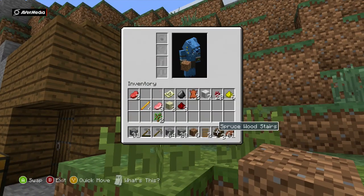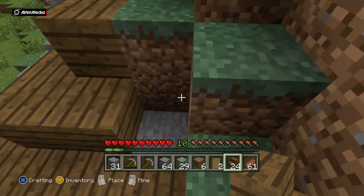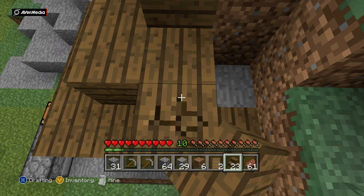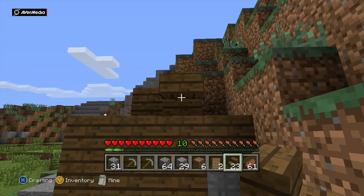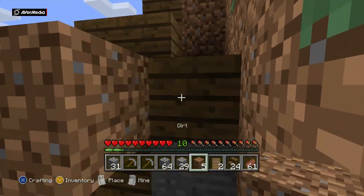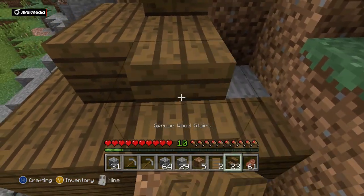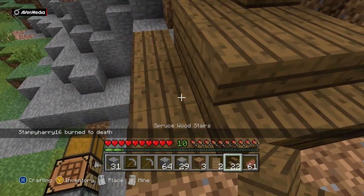I've just got a few stairs to do on the roof. We'll need to get some more wood though, just saying. I'll do it from down here. Upside down again. I'm going to use some dirt — dirt is actually pretty useful because it's easy to find and you can do quite a lot of things with it, though this isn't very good.